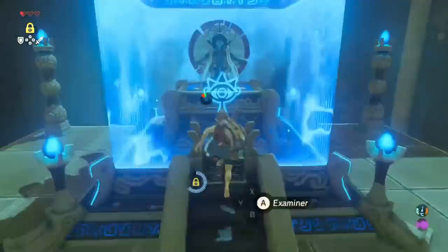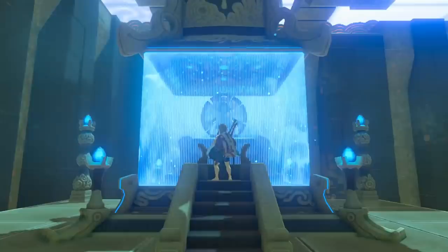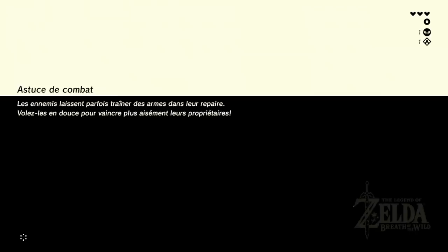As Rasen talks to the monk to receive the spirit orb and complete the first of four shrines in the Great Plateau, he delays on when he skips the monk's final dialogue. Instead of mashing through immediately, Rasen waits until the final lines from the monk's dialogue fade away. For some reason, if you skip the dialogue after the lines fade away, the load to exit the shrine is much faster, and overall you gain control of Zelda outside the shrine much sooner than if you had skipped the line immediately.